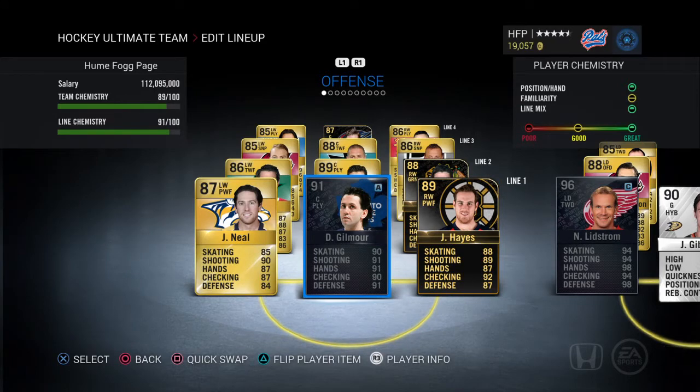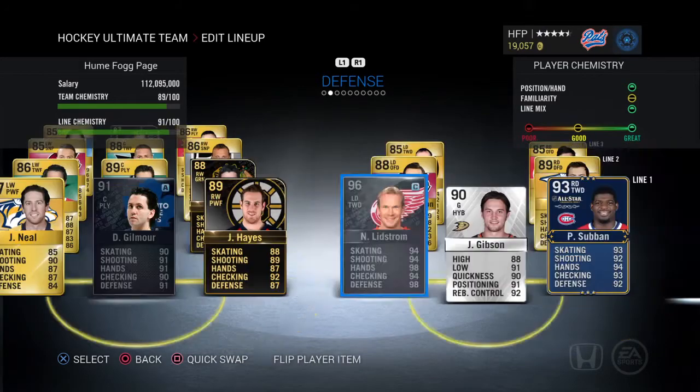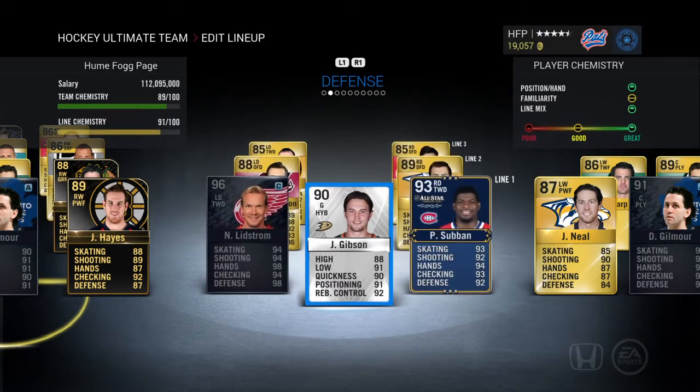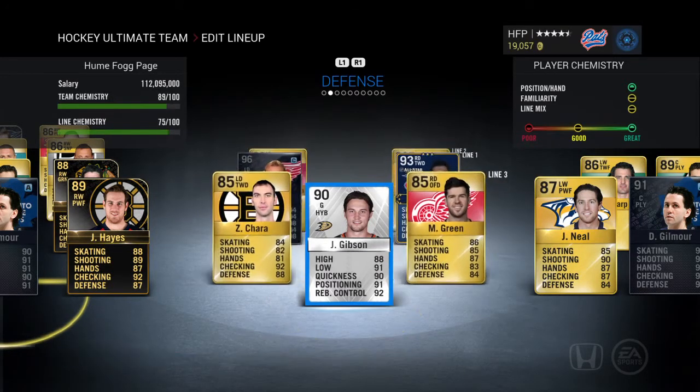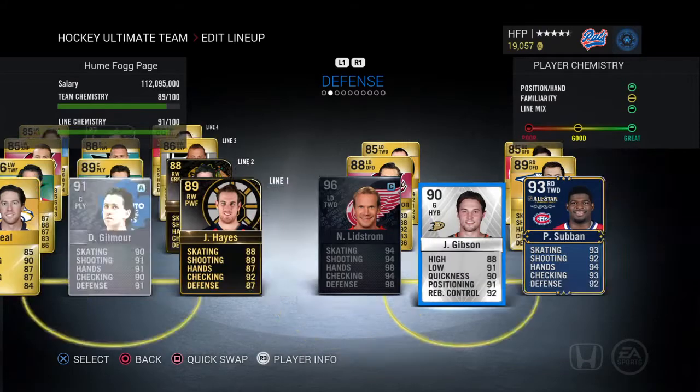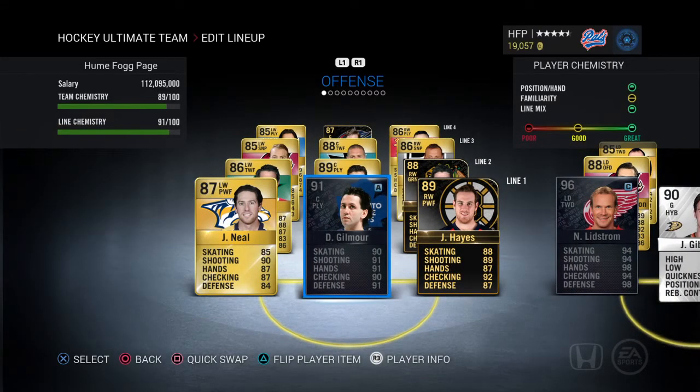Those are our offensive lines — it's changed up quite a bit. Moving into defense, it has stayed the same — believe it or not we still got Littstrom, Subban, Ekman-Larson, Weber, Chara, and Green. But we got a new goalie: Gibson, a nice 90 rated goalie who plays for the Anaheim Ducks. Ryan Miller is the backup but I'll switch them out every once in a while — they both play pretty well. Gibson's a pretty solid card.